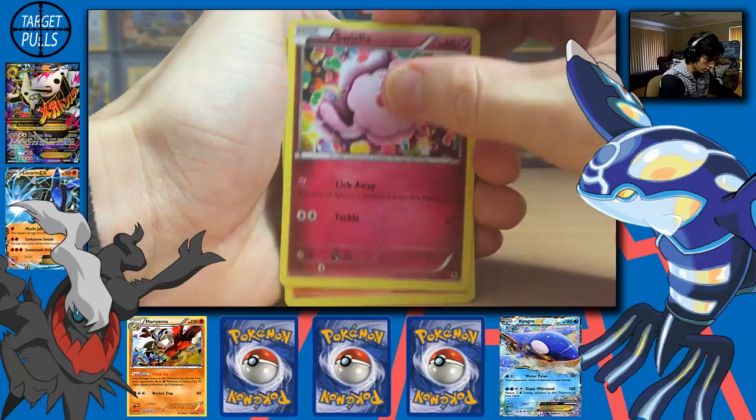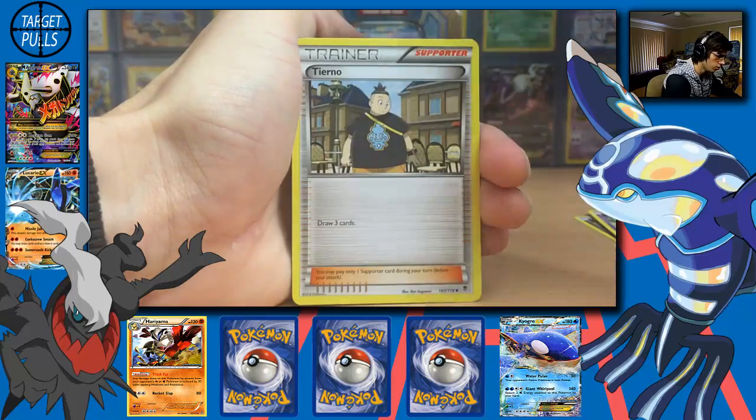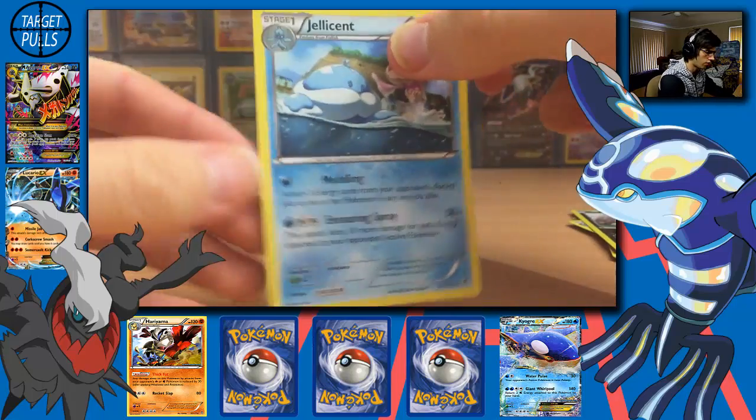So we have a Swirlix, Luvdisc, Inkay, Spheal, Gulpin, Goomy, Trevenant, Loudred, and a Pelipper Reverse Holo.